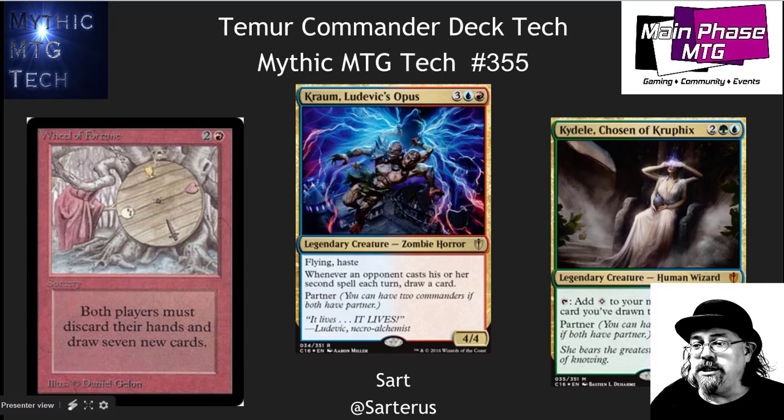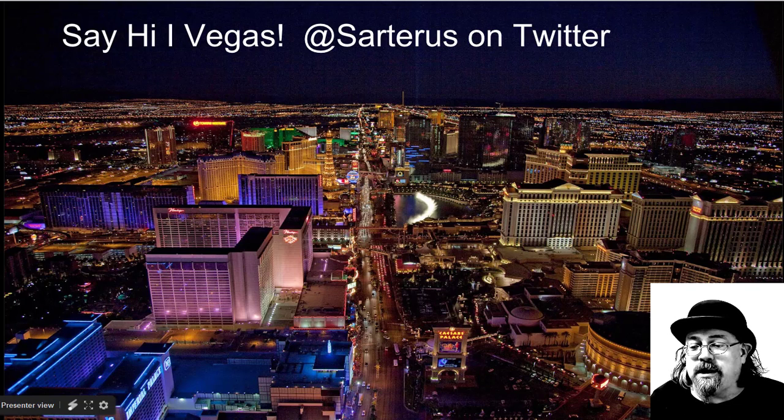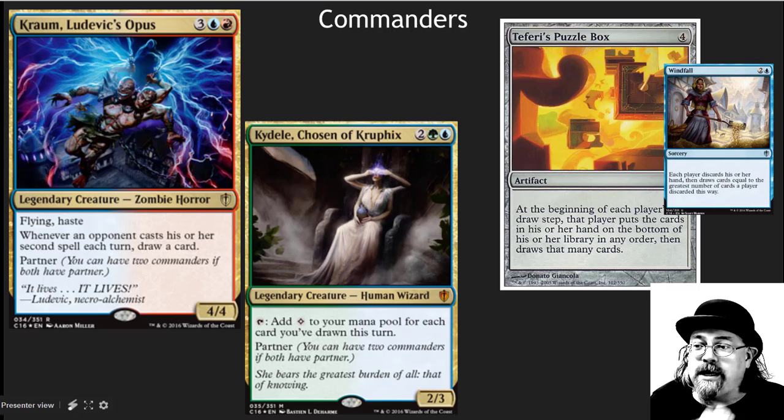Hey, this is Sart with Mythic MTG Tech doing a deck tech — part three of our 32-part series. This is a Temur deck — blue, green, and red — with partner commanders and an awesome theme. Number two in the series was Dimir and number one was mono-white. We're on to number three here.